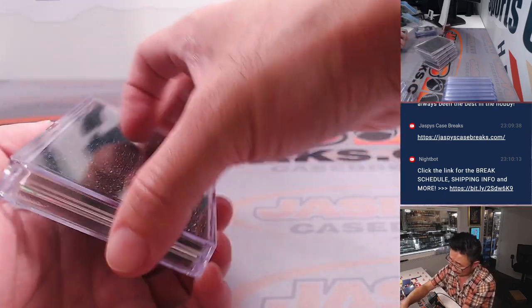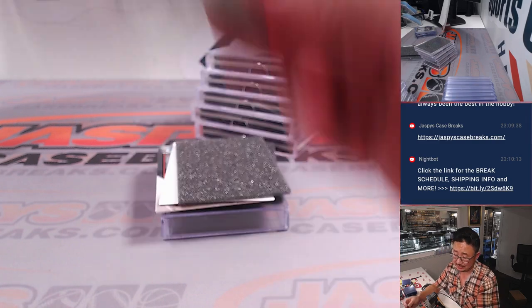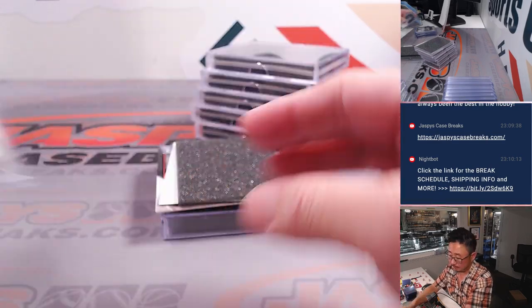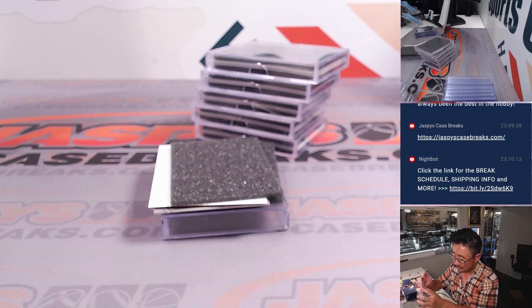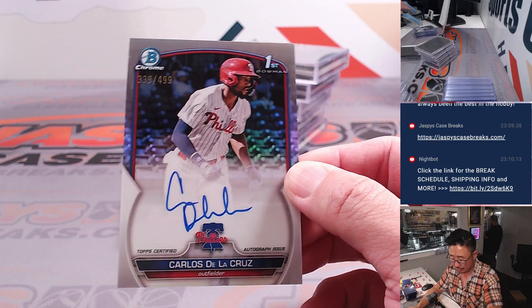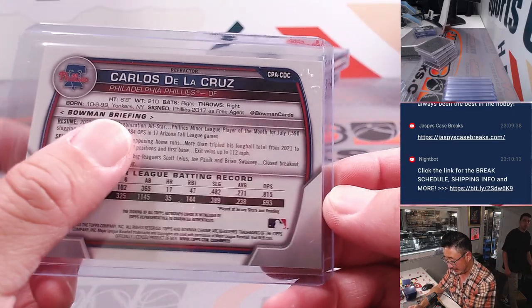Good luck everyone. We've got a Jesus Galiz for the Dodgers — that's for Tim. We've got a Samuel Basalo — one of the bigger names for the Orioles, Kyle. Your number 13 Orioles prospect out of a really great farm system. And Carlos De La Cruz, 339 out of 499 — another great prospect for Zach and the Phillies. Big dude too, 6'8", 210.